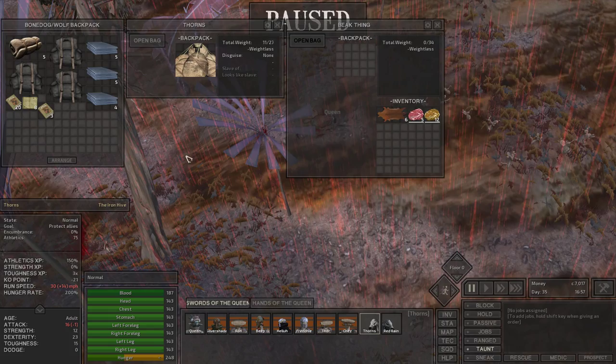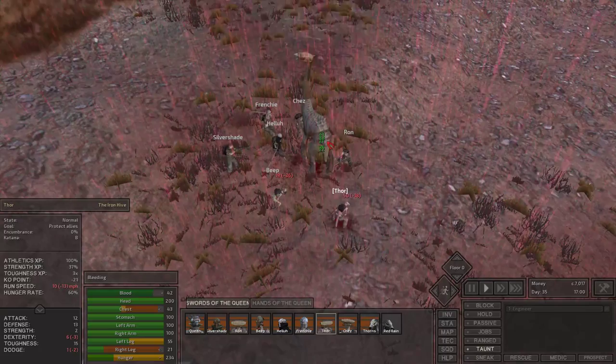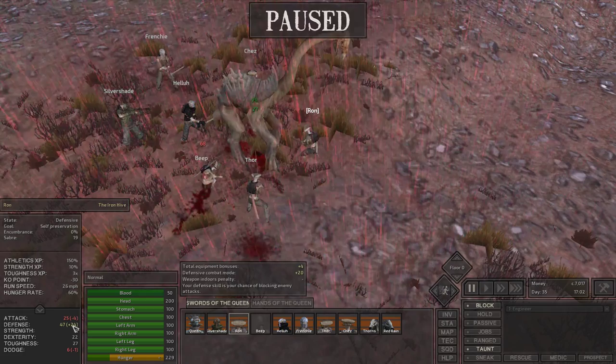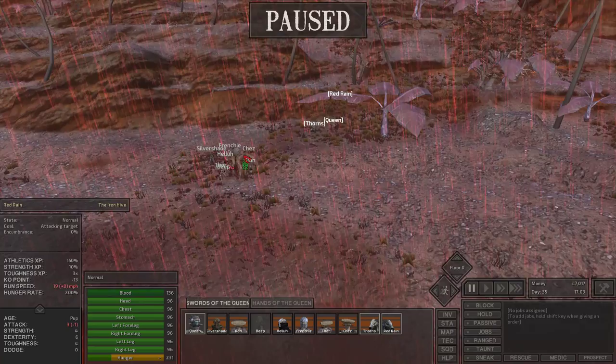Taking some meat and leathers off of a dead beak thing is not that much of a problem. I'm actually fighting a beak thing here — I will fight you. I gotta pay my dues. I'm gonna have Ron block and taunt — turning on block, your melee defense goes up a bunch. Beep just got knocked unconscious. Ron's melee defense is actually pretty significant — it's 47, that's into the respectable zone. Let's have everyone, all hands on deck, fight this. Anytime the beak thing attacks, it splashes around, which is why Frenchie and Chez are getting ruined. But Ron defended the whole time — never got hit. That's awesome.